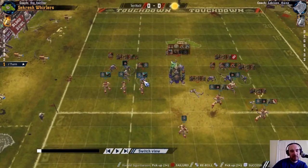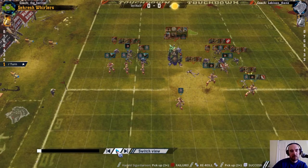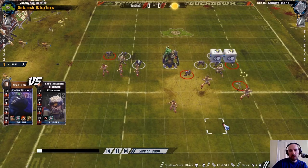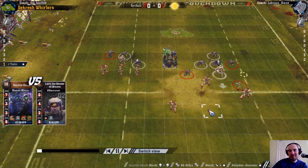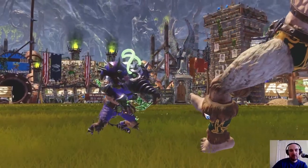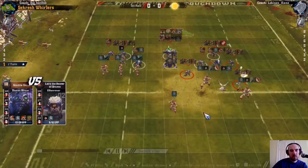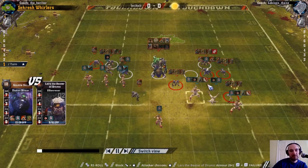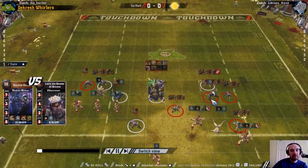The other blitzer here has potential for getting 2 dice on this off-Werner as well. I just need to take out some of these assists. Double skulls for my first block - a nice way to lead off. But then I do get that hit. No armour break, choosing not to follow up because he'd just be hit next turn and I want to protect this blitzer.